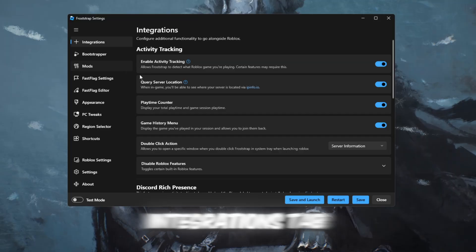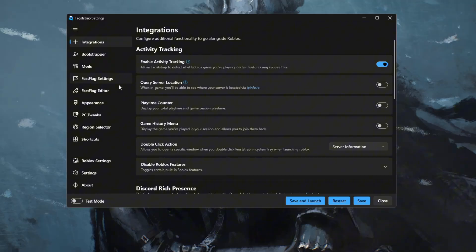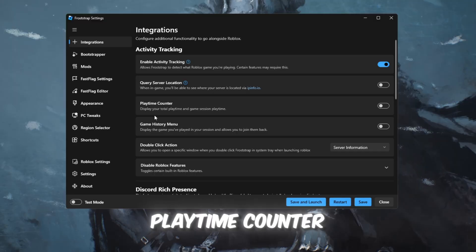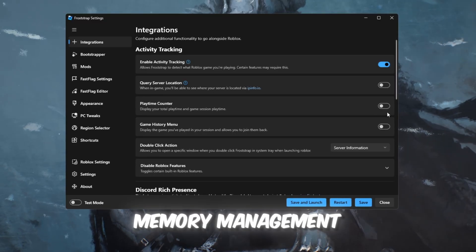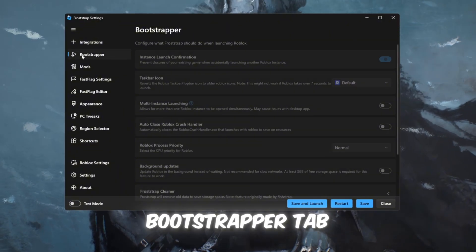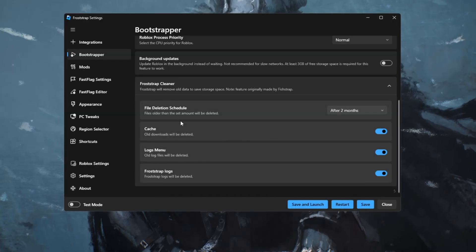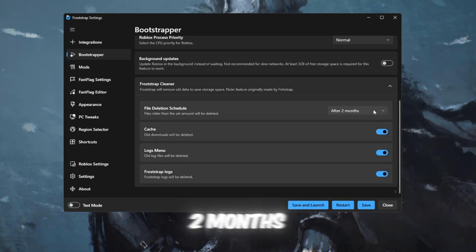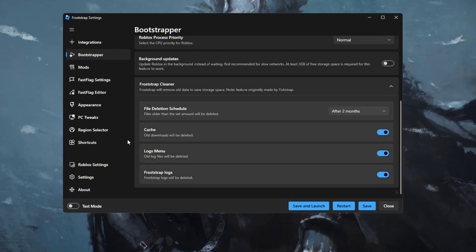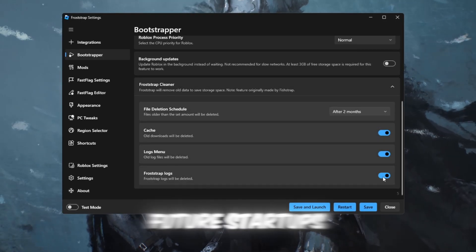On the Integrations tab, turn on: Enable Activity Tracking, which helps Froststrap optimize your performance; Query Server Location, which shows which server you're connected to; Playtime Counter, which helps with long-session memory management; and Game History Menu, which lets you rejoin recent games faster. On the Bootstrapper tab, which improves loading speed and cleanup: set File Deletion Schedule to After Two Months, turn on Cache Cleanup to remove outdated files, turn on Logs Move to Free Space, and enable Froststrap logs for faster future startups.